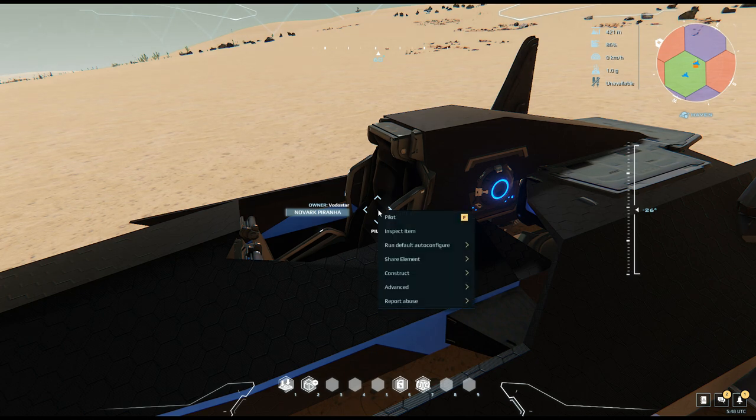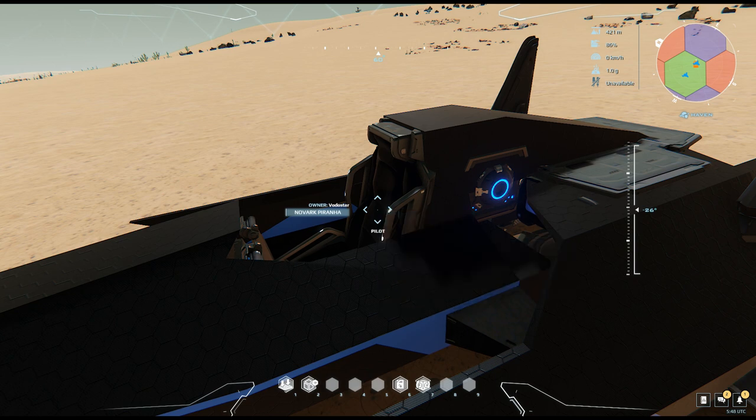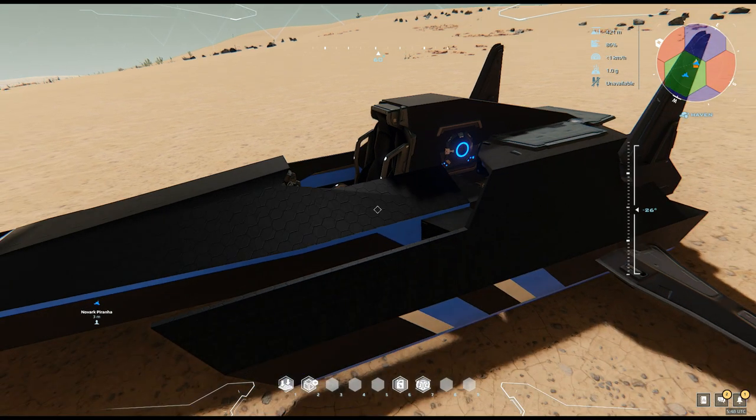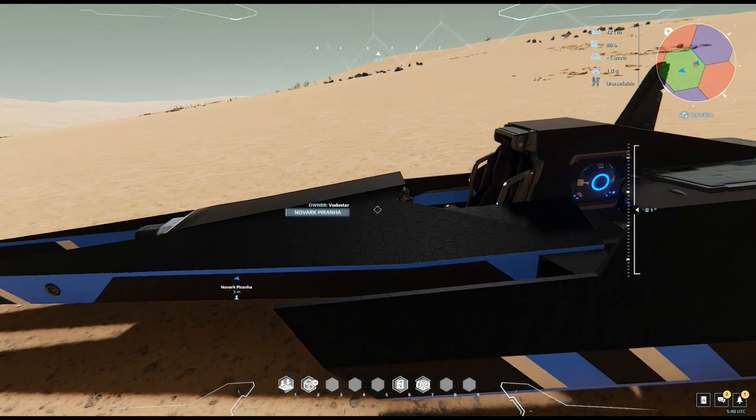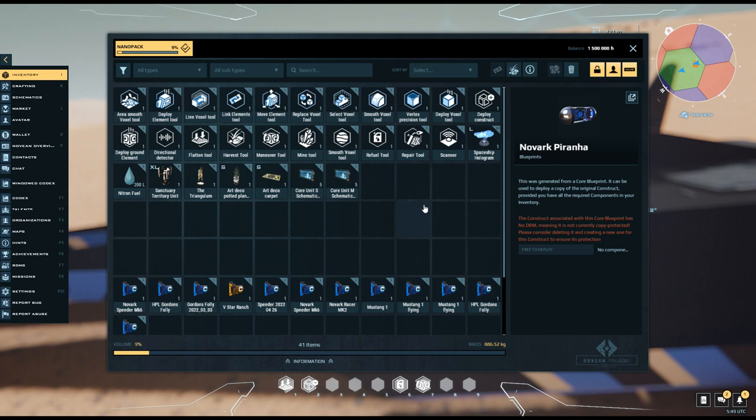Oh, I forgot that part. We physically modified it, but we also have to modify the software. Auto-config — Flying — Pilot. You get into really confusing situations if you try to fly something with the hovercraft script.